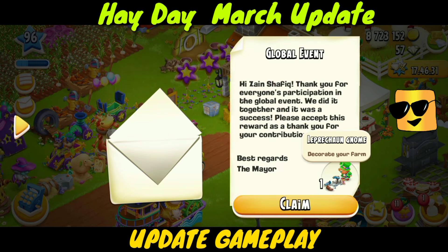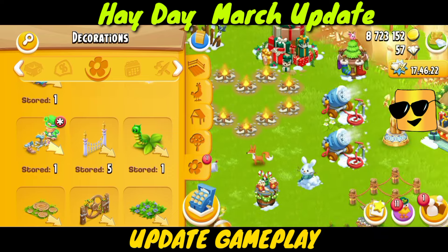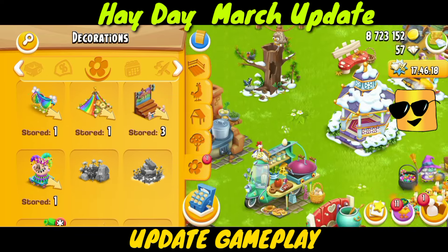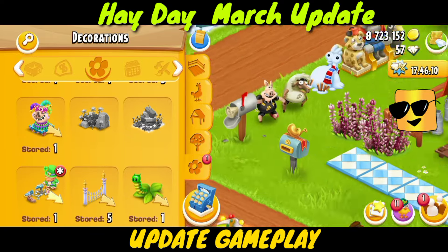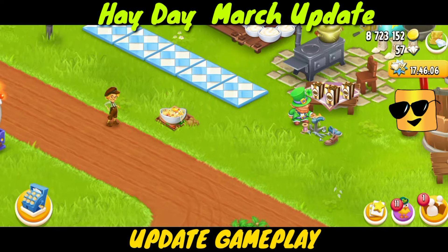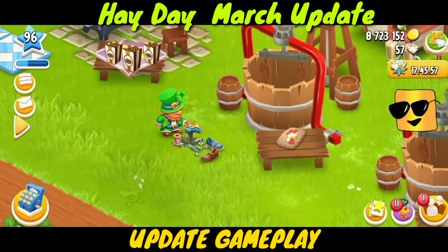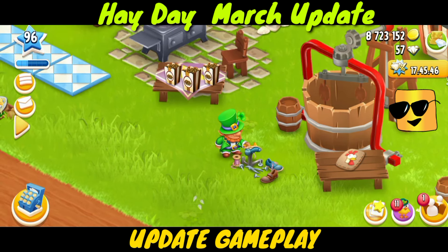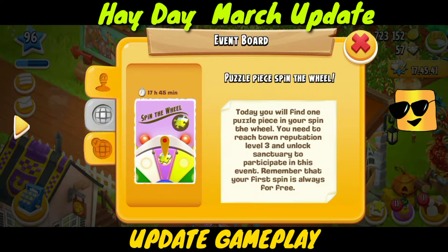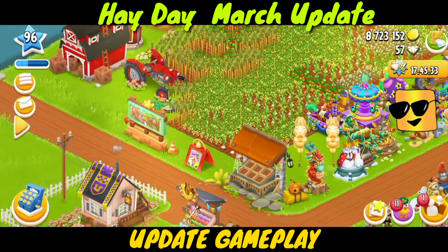Here is that decoration we got from the previous event. Let's place it at our farm. What place will be cool for this decoration? It's doing something with the shoes — putting nails inside the shoes, doing it again and again. It's a decoration from the previous podium event. You can see we all got this beautiful decoration.